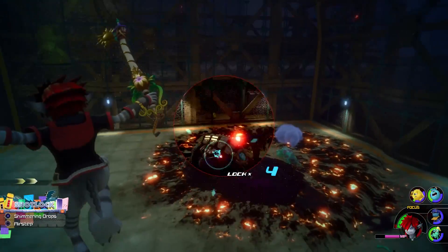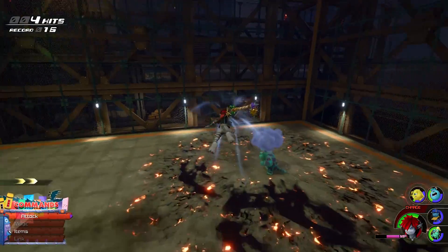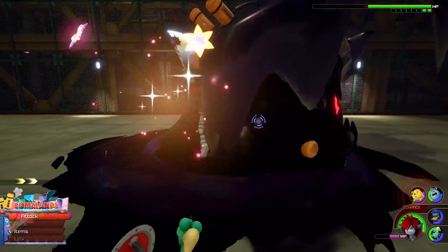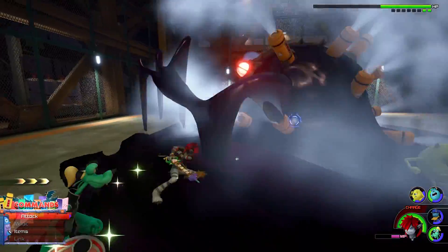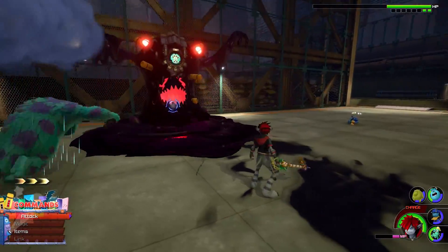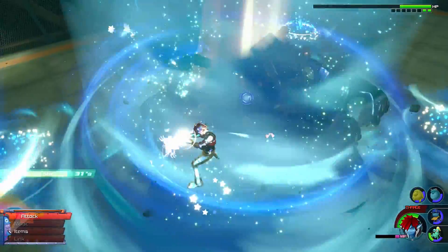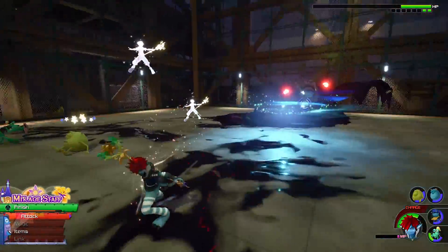You can only use one cleared save file to start a New Game Plus, and if that is the only way of receiving these Keyblades it means people will need to get the Proof of Promises on their Critical Mode save file. I'm sure Square Enix will give out more information to clarify this lingering question closer to the release of the Remind DLC. But that's how you obtain the Oathkeeper and Oblivion Keyblades, which again will be releasing as a free update on the same day as Remind.